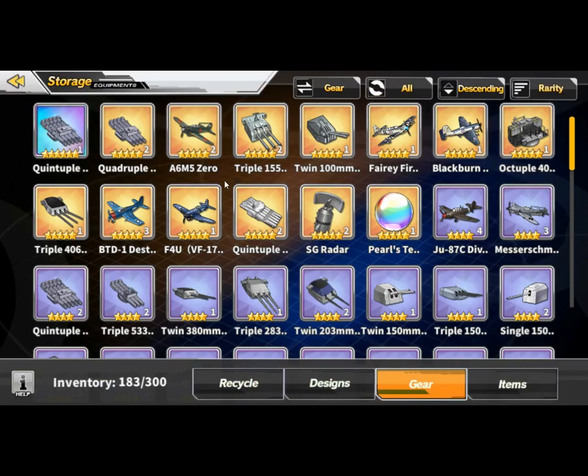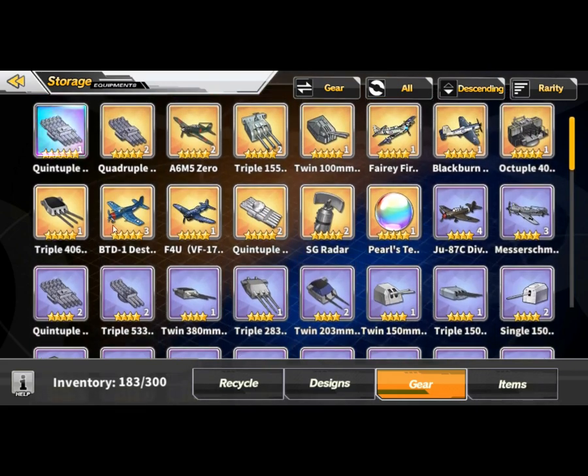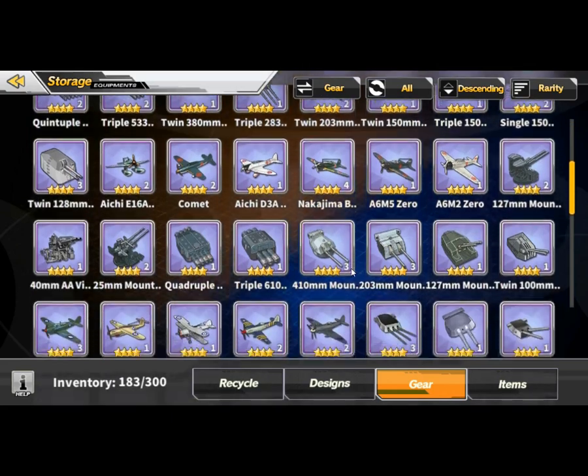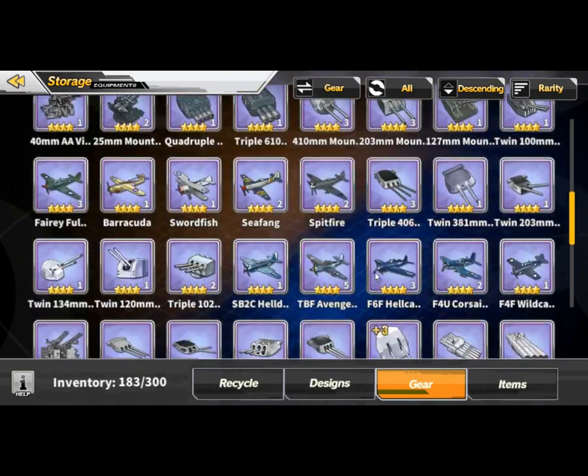The storage gears is where you get all the equipment from the events. Some are special where you get five-star golden equipment, and other times you can also design them — when you design them you get a certain amount of that equipment.